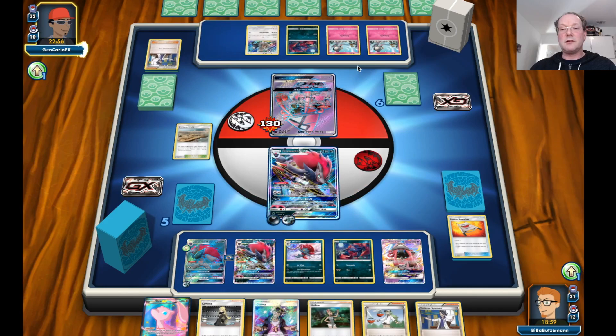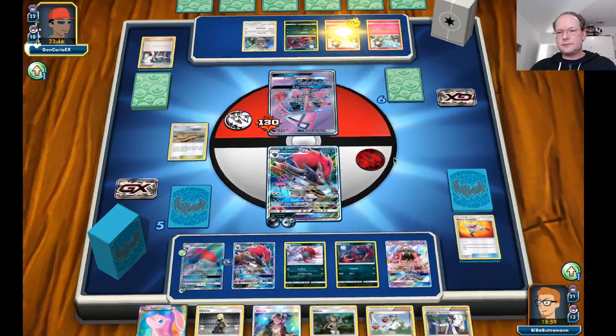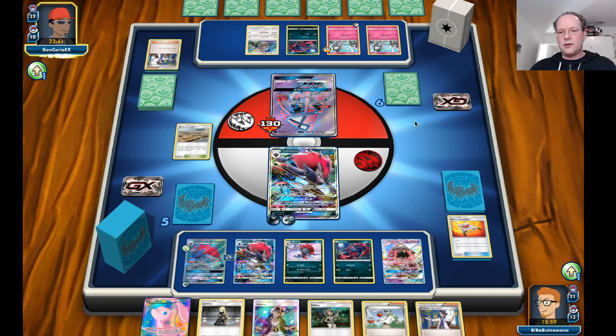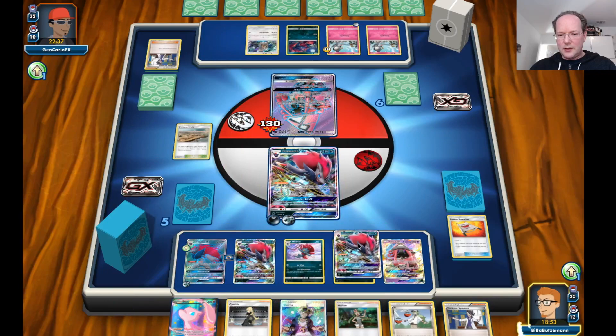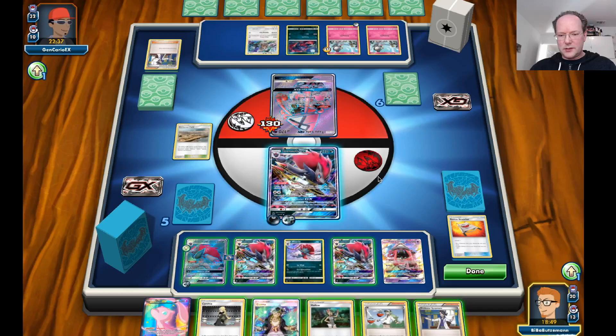If you evolve those into Gardevoir, those have special abilities. This will be a Sylveon. He attaches to the Ralts, so he might have already given up on the Tapu Lele or doesn't have a Float Stone in hand. Here is our fourth Zoroark — we have the complete Zoroark lineup and running, which is pretty amazing.